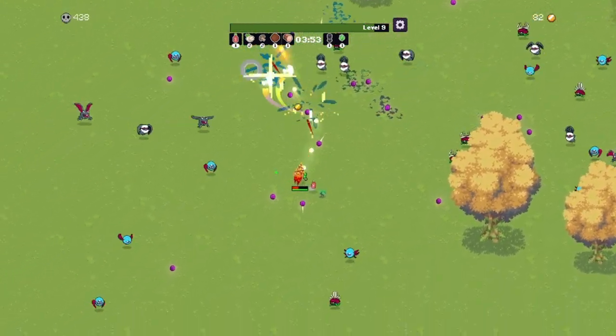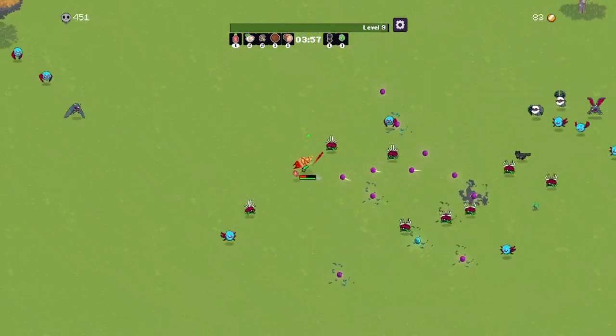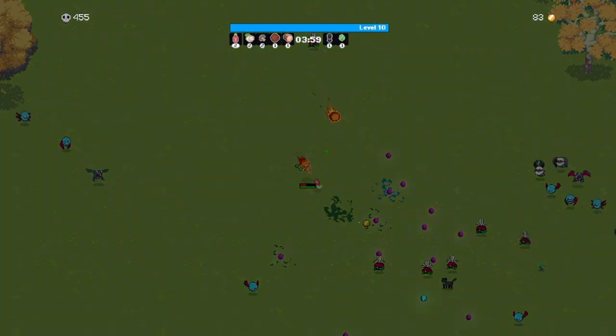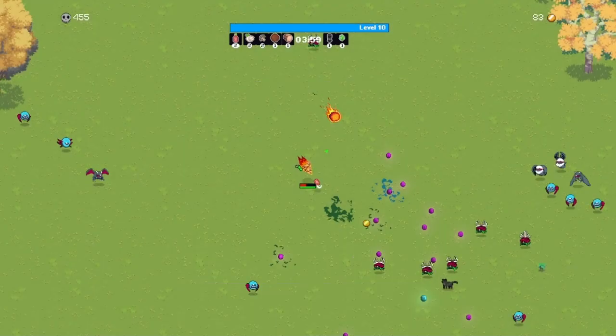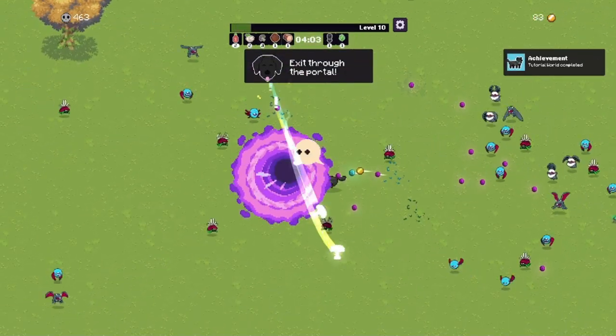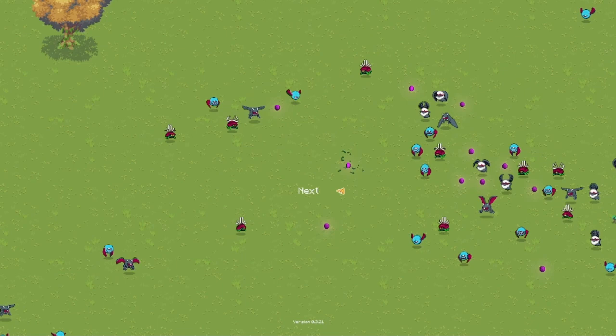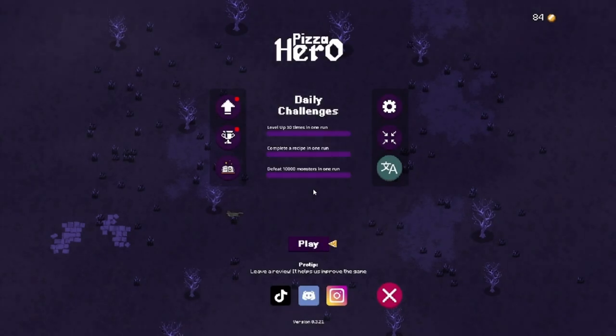I'm getting overrun by small bats and things. We're leveling up and I like it. More mushrooms. There's a giant portal and we did a tutorial world — very cool. So we have daily challenges and we have these arrows up here. Let's see what this is.